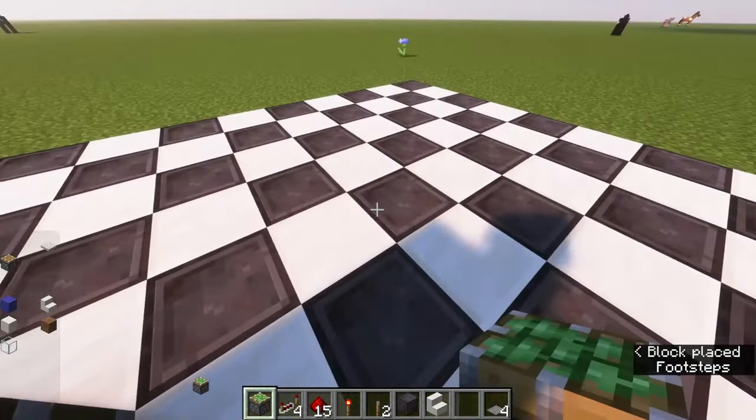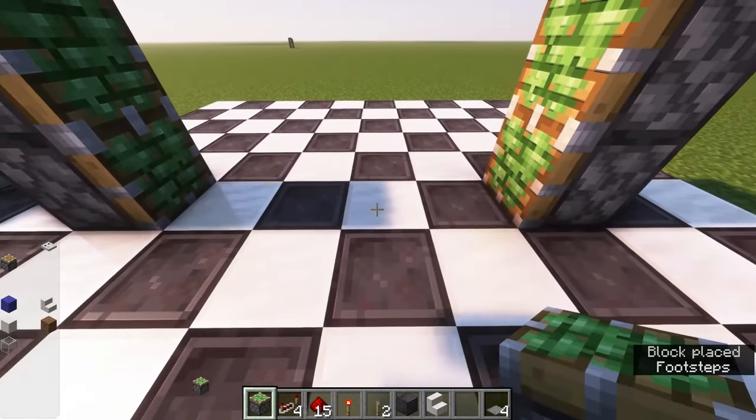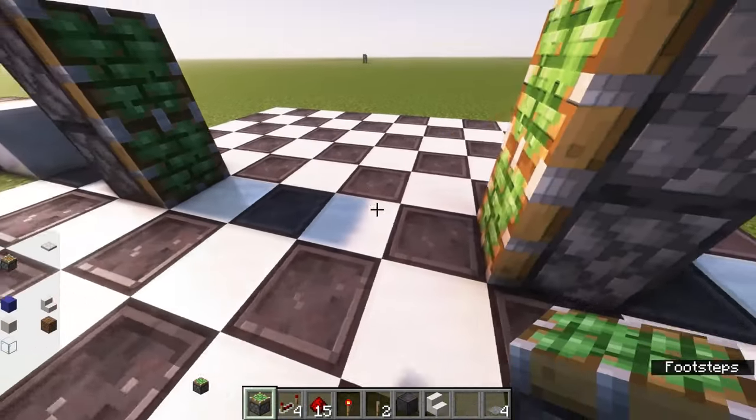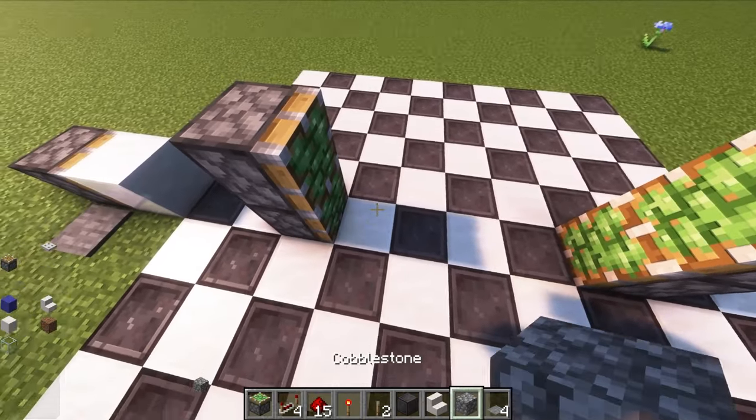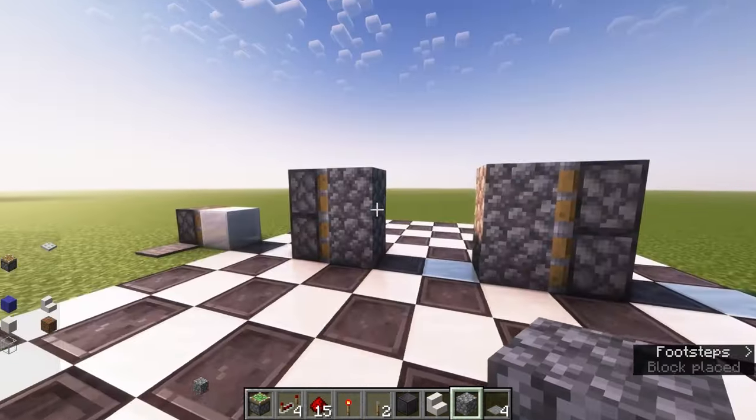You're going to want four pistons and they need to be four blocks distance between each other. Get a block of your choice — I'm just going to use cobblestone for an example. And that will be your door.